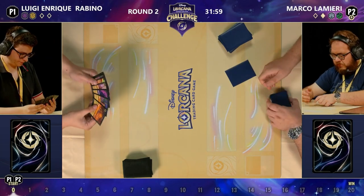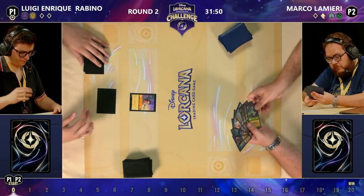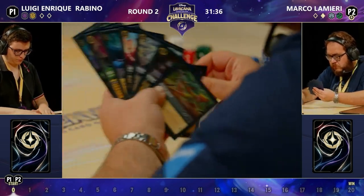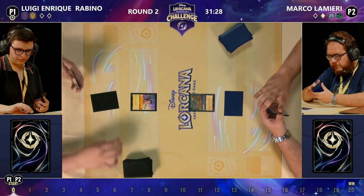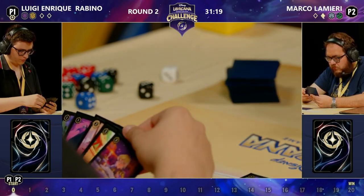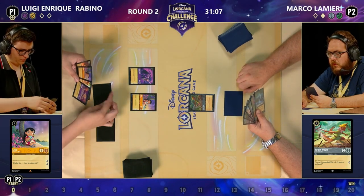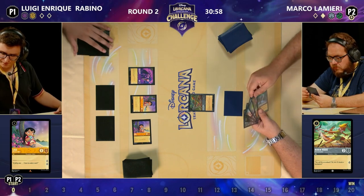Luigi is going first, so we're going to ink that Wendy Darling — two cost, one-three, quests for two — and down comes Lilo, just like the previous game. The difference is Luigi may have a Merlin Snake, which allows them to quest with Lilo, bounce it back to hand to protect it. The snake also offers some board presence. Marco's going to ink and down comes Robin Hood. This game is very important — if Marco wins this it's actually worth four points. Luigi would much rather get three than zero.